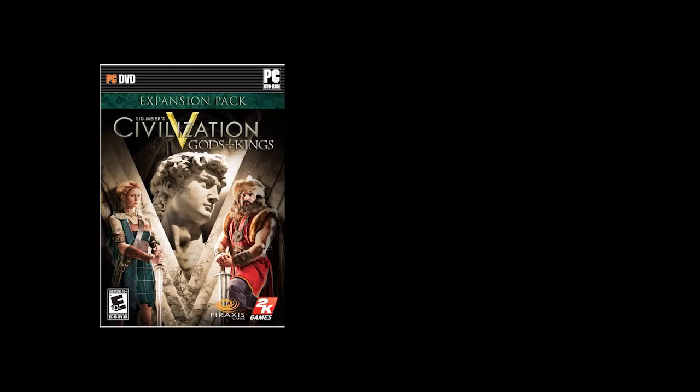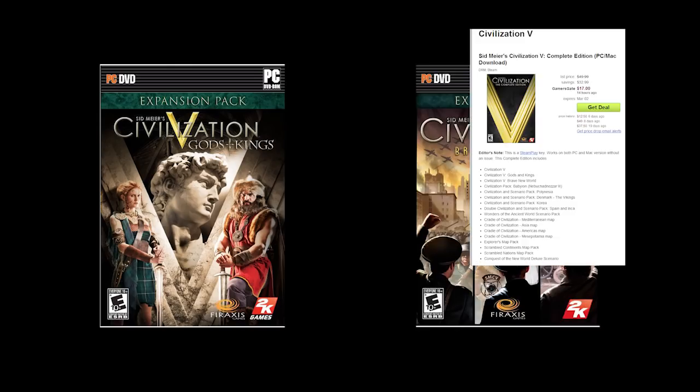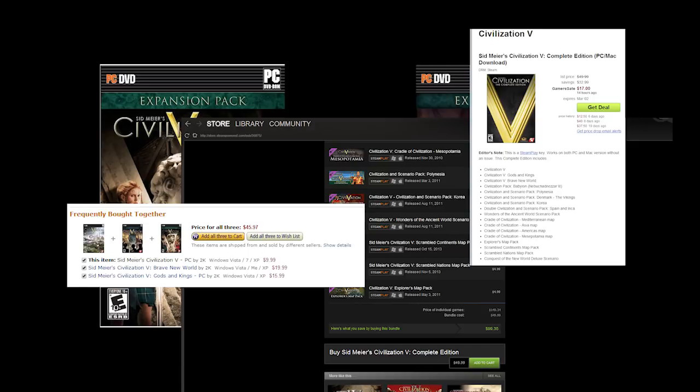Starting us off at number 10 is buy the expansions. When you buy the game, make sure to get all the expansion packs, including Gods and Kings and Brave New World. Look for a gold edition, a humble bundle deal, a steam sale — you get the idea. One of the benefits of coming to the table late is being able to get everything at a good price, and you do want everything.